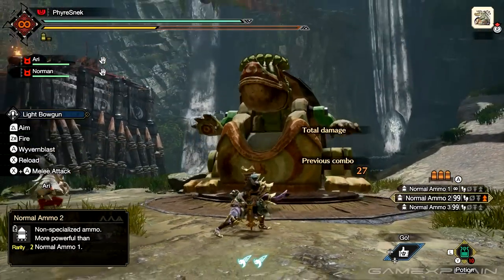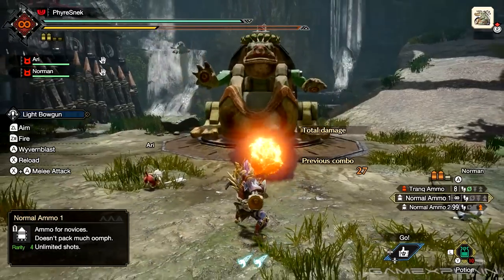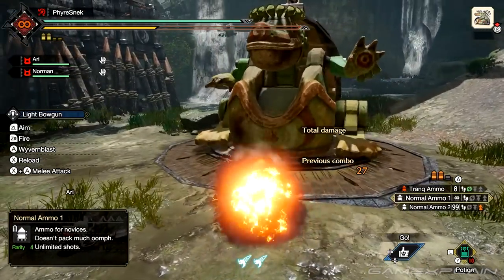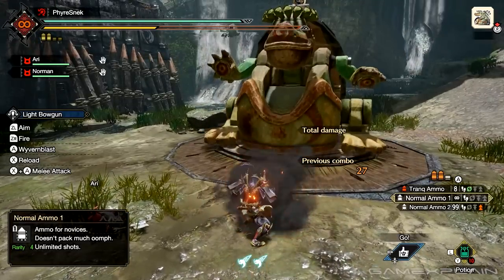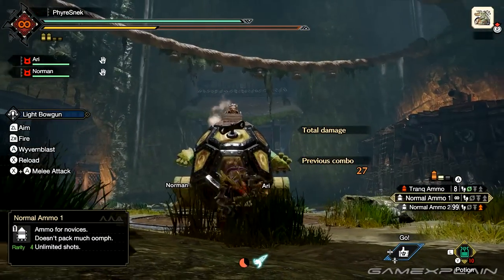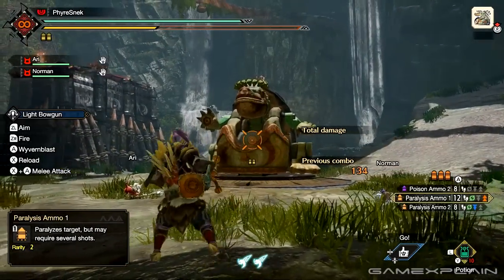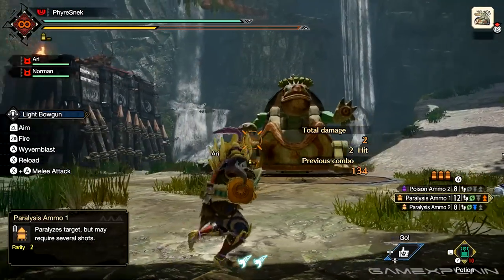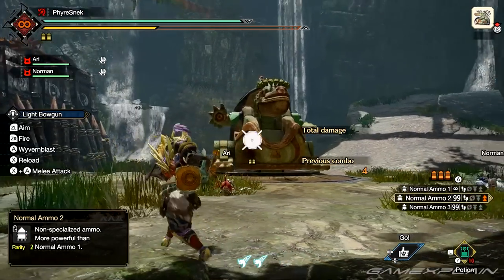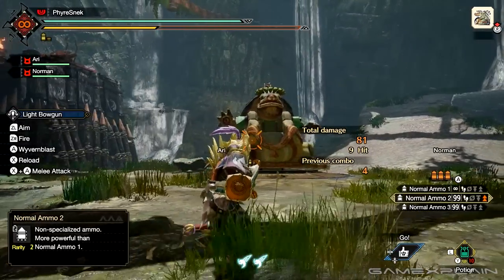The light bowgun has access to something called the wyvern blast. You can use these by pressing the A button, which places an explosive round on the ground that will explode anytime it's hit — including by your own shots. You can place up to three of these at a time and they recharge over time. These can also be fired during the silkbind attack, the fanning vault, to stick it to a monster's back, and from there you're able to easily shoot it and the monster.